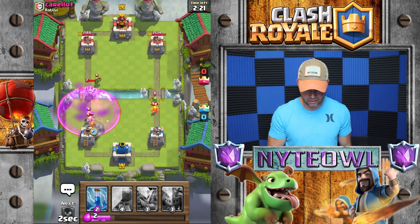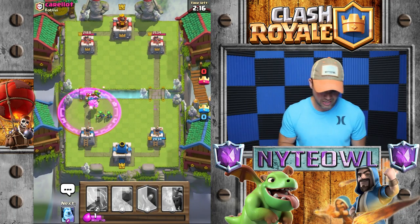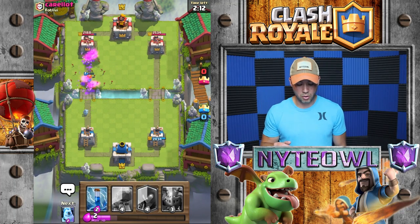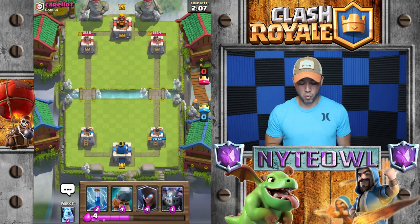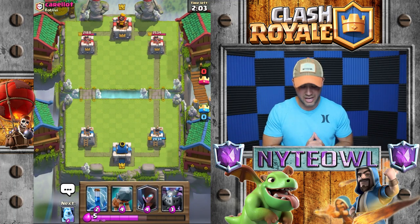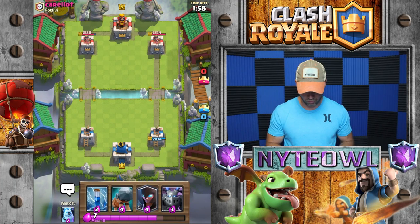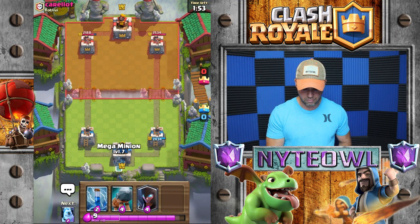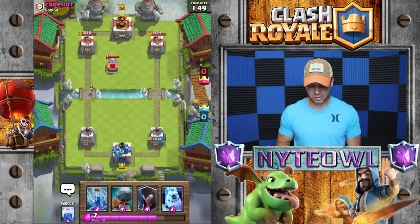We'll go ahead and take that out with that. Don't focus on my Valkyrie — you don't want to take her down. She is a tank, guys, she is more resilient than I ever remembered, and she does a great job tanking for the Battle Ram. I'll show you here in a second — you throw her in front of the Battle Ram and she just goes to town.